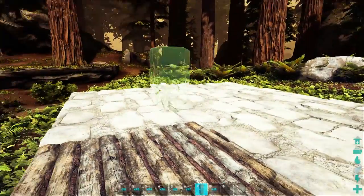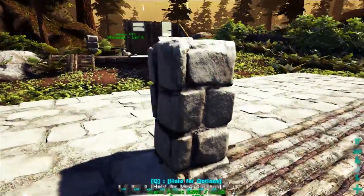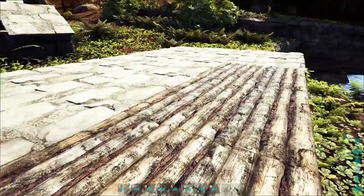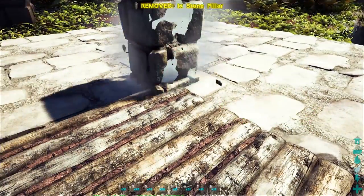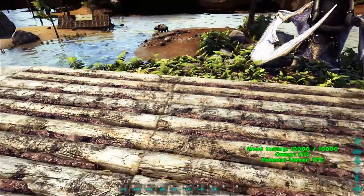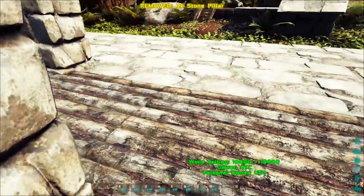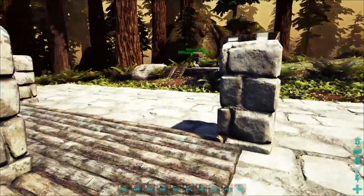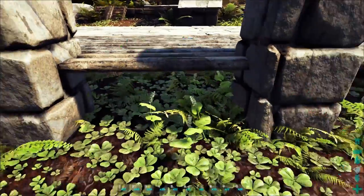Now, stone pillars — you're going to want to put one on the inside corner of your front porch like that; do the same thing on the other side. When you're painting these, paint them brown on all six regions of the pillar. These ones will eventually go too high, and on the front we're going to do a one-high pillar here and here to frame your front entrance — this is the way in and out of the build.